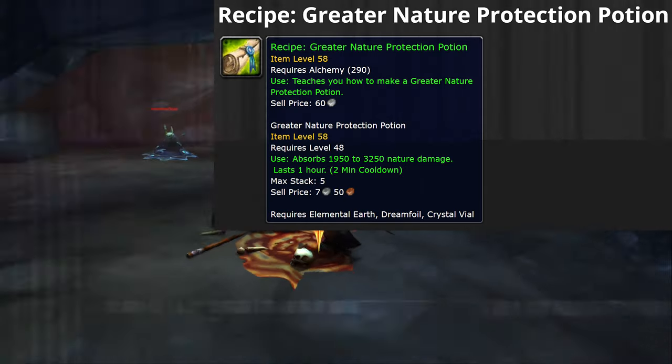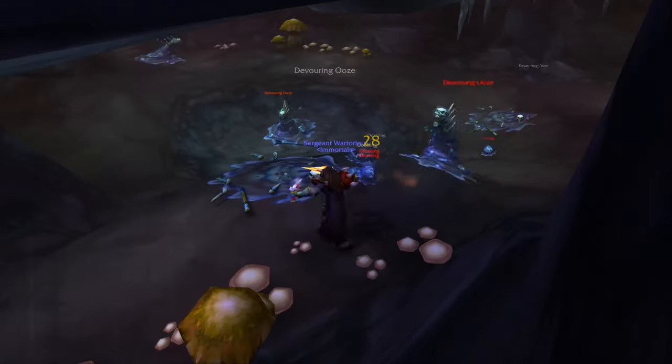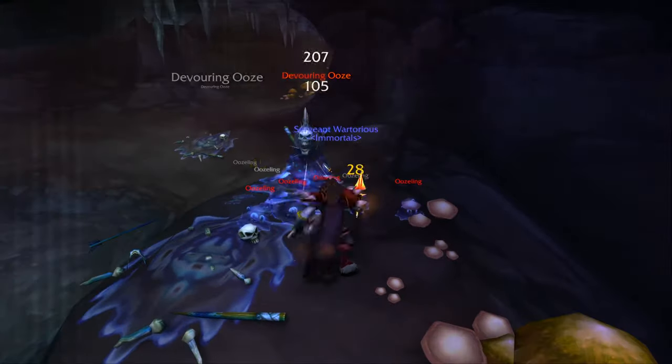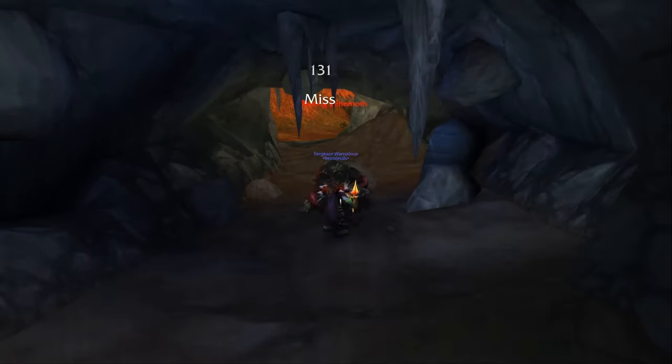Farming here I've had four greater nature protection potions drop, all of which have gone for about 60 gold each. So all in all you should be making roughly about 150 gold an hour if you're lucky. If you're not lucky you could obviously make far less.